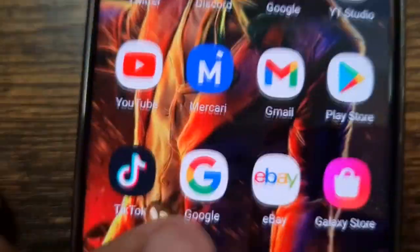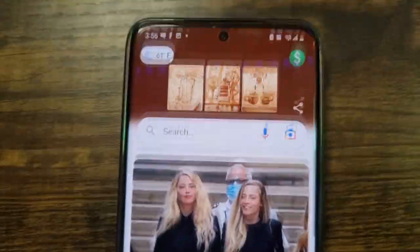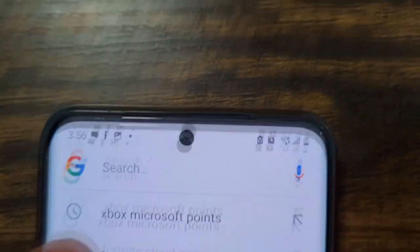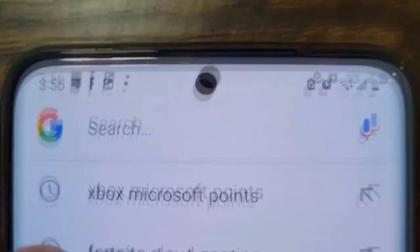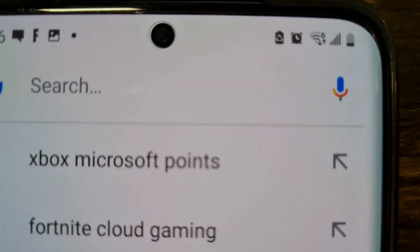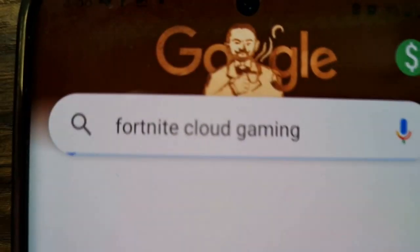I want you guys to go to Google. Make sure you go to Google and click on that. Then you're going to type in Fortnite Cloud Gaming. Click on that. So — Fortnite Cloud Gaming. You see that? Make sure you guys do that.